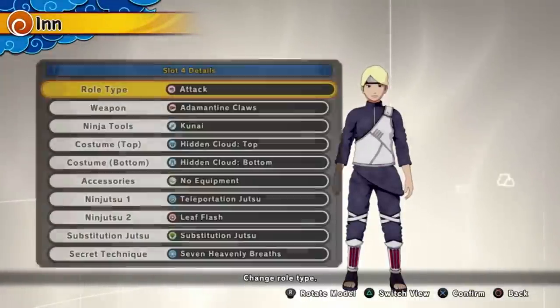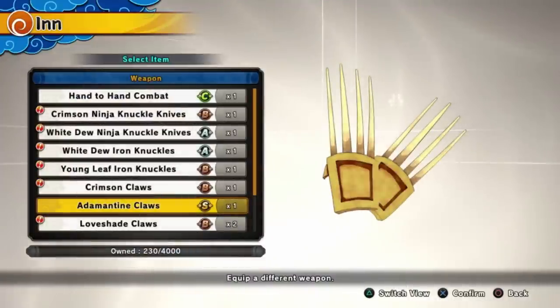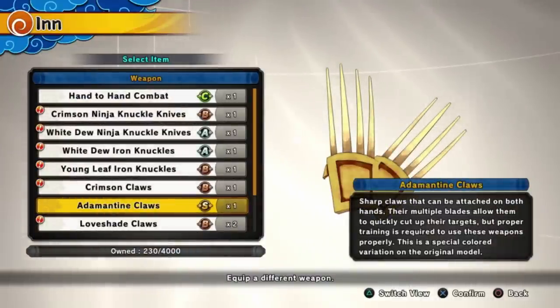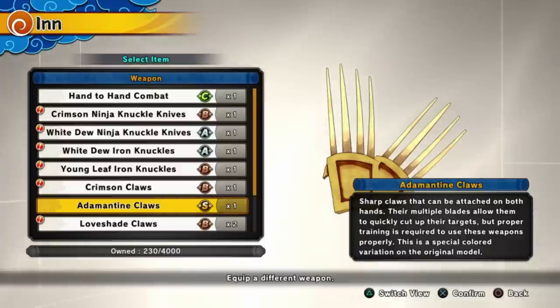Starting out, I made her attack type, and the reason why I made her attack type is because she has these claws — the adamantine claws. It's literally like her fighting style. If you know Yugito, she is like this cat clawing type of fighting style, really quick and fast. That's pretty much what it is.